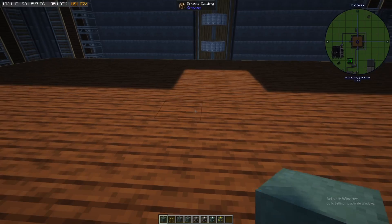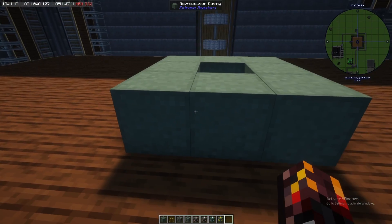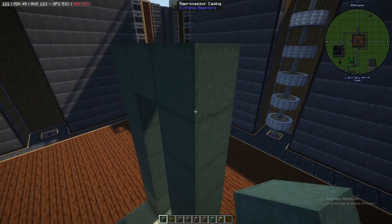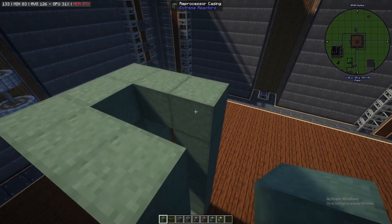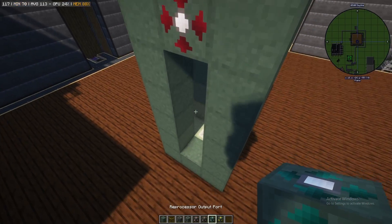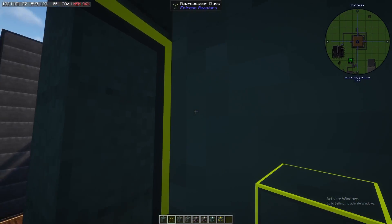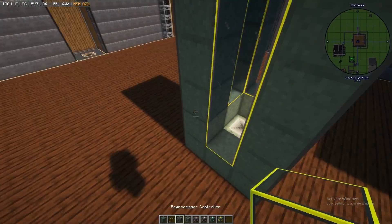Now let's talk about the reprocessor. The reprocessor is a three by three by seven multi-block. To build it you need a three by three base on the bottom, a collector in the middle face, and walls going up six blocks on all four sides. In the top you're going to want a waste injector, and on one of the sides you need a fluid injector. You also need an output port, an energy tap, and a controller, then fill every other face with reprocessor glass. There is no reinforced variant — this is all you have to make.